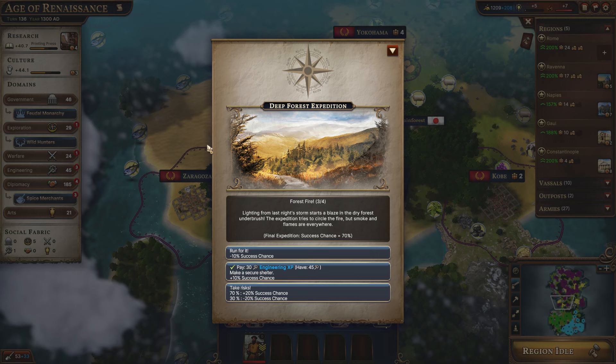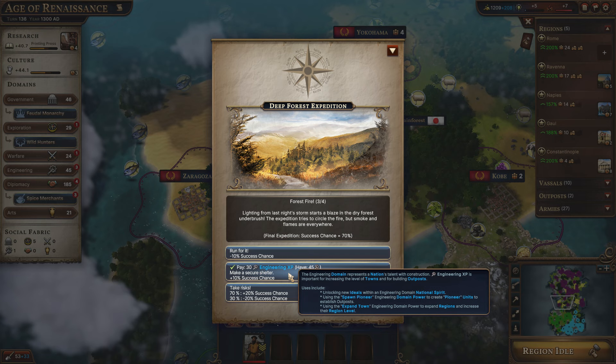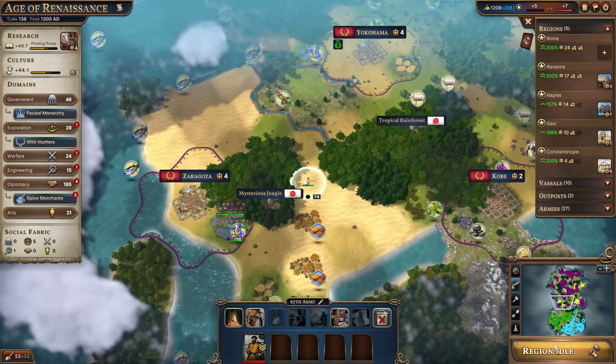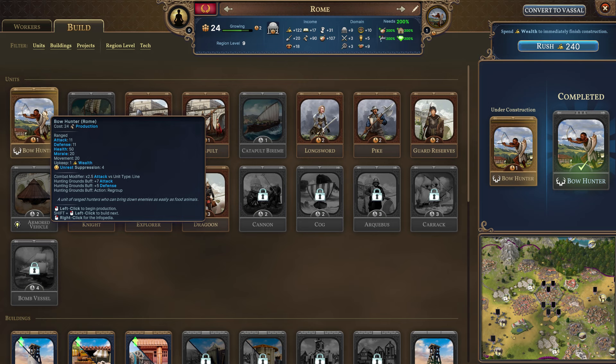This is the third stage — a forest fire. Lightning from last night's storm starts a blaze in the dry forest underbrush. The expedition tries to circle the fire but smoke and flames are everywhere. So you can run for it, reducing the success chance, or instead make a secure shelter spending some engineering XP. We'll get it up to 80% since the next step is the conclusion of that.